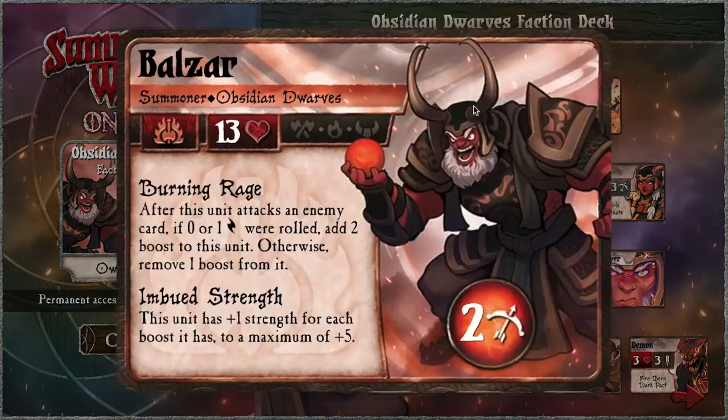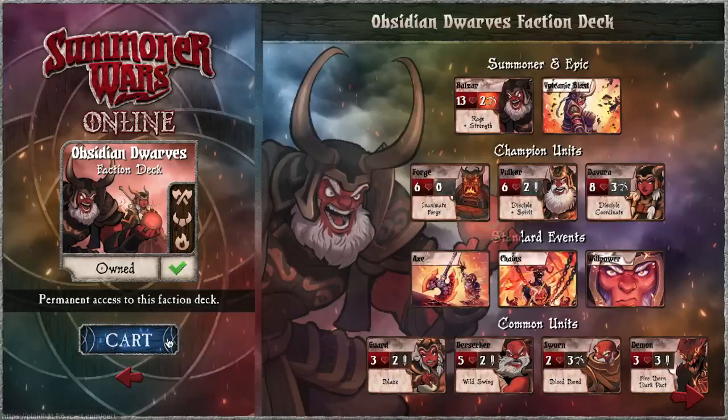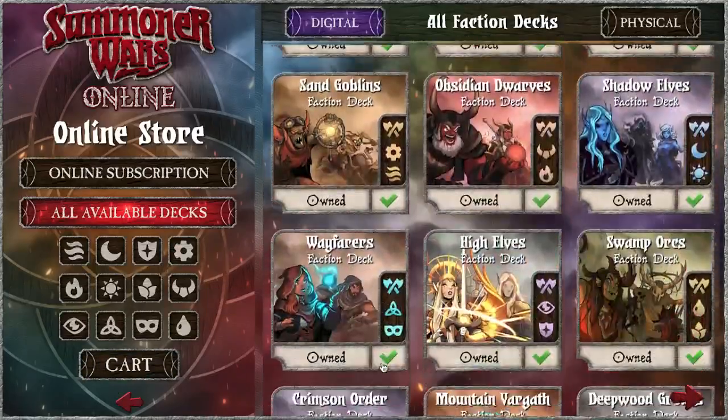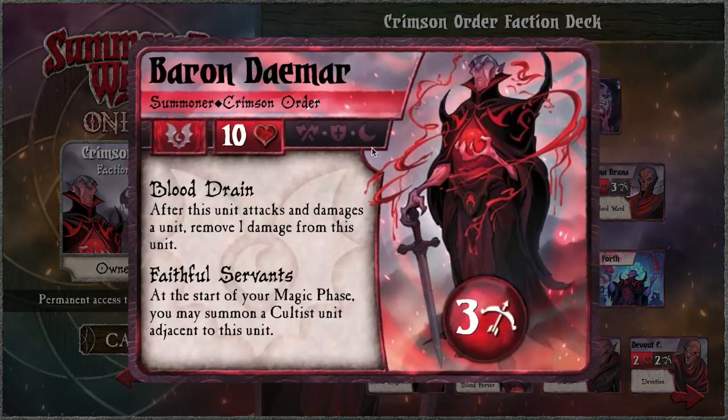You can just do this with all the decks. Obsidian Dwarves is risk taking and getting in there — exploding with fire, direct damage, and summoning demons in spontaneous places. Crimson Order is protect...